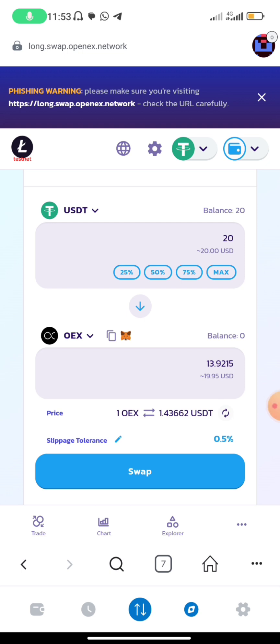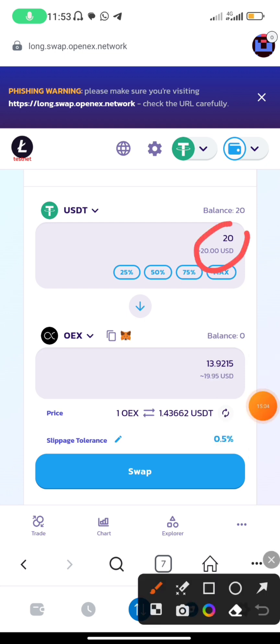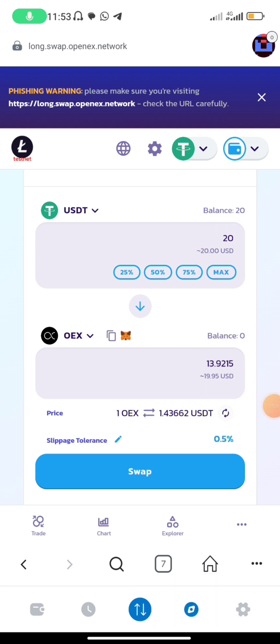With just 20 dollars, we are getting 30.9 OES. So we just click on Swap.